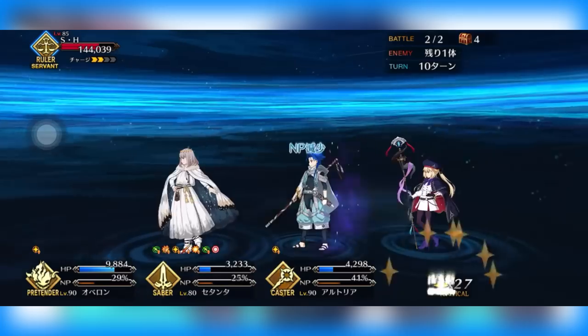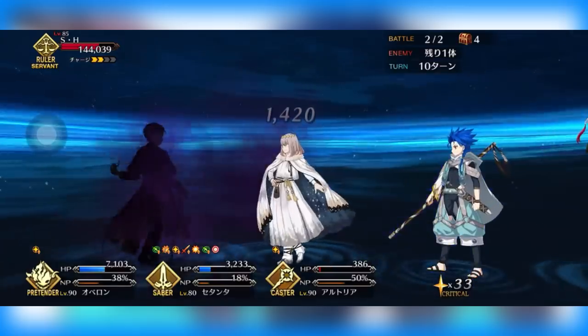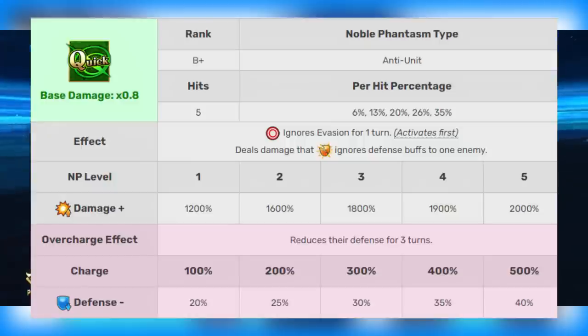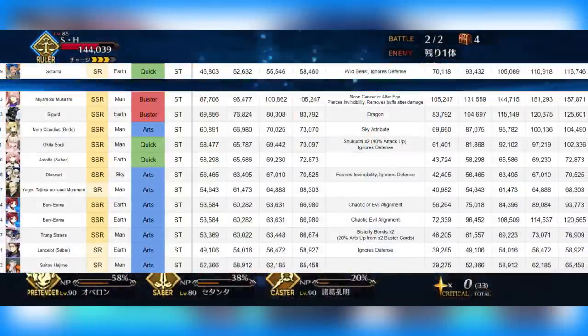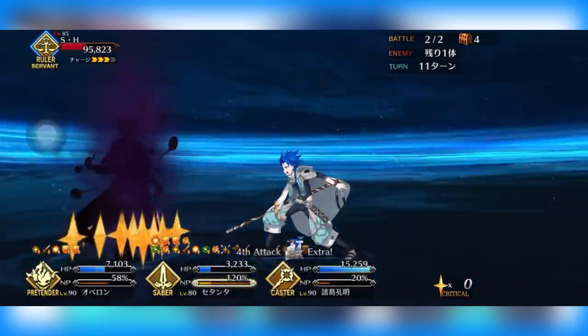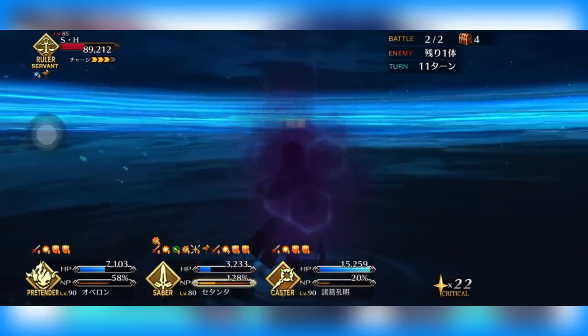You can see why between his first, second, and third skills he has a very solid kit — nothing super insane but just solid. His NP reflects that too: it has built-in pierce evasion and pierces defense, which are great effects for a free-to-play servant. If they ever introduce an annoying dodge boss or a high-defense boss again, you can just bring Cu and bypass that gimmick entirely. On his overcharge he reduces enemy defense by 20% for three turns, so every subsequent NP does more and more damage.